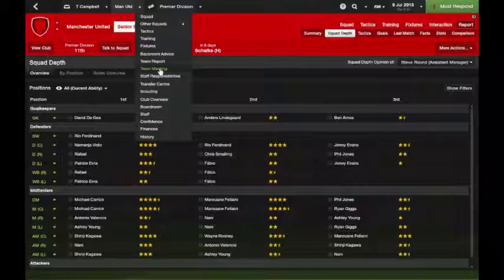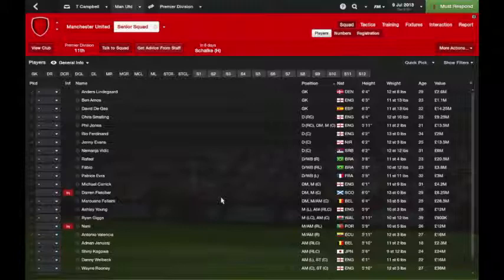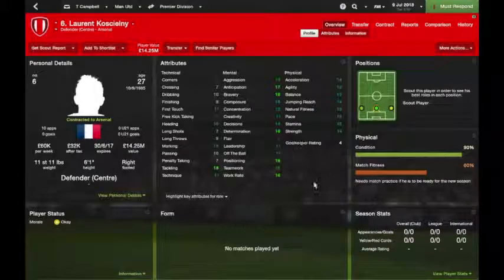Different parts of the game are different — it's not the same general story throughout. For instance, your team meetings: you can sort of introduce yourself. There's a lot more connections and conversation — things you can say to players, staff, other teams, or about other players. The one thing I haven't really liked: there used to be a button called 'talk to player' where you could talk to the press about a variation of different things, which was quite cool. I used to try and tap up players quite a lot using that feature.